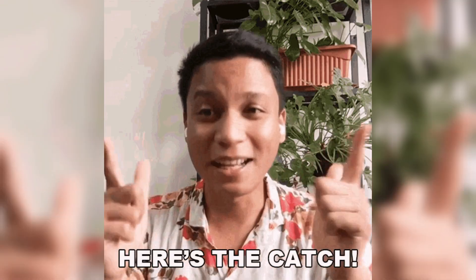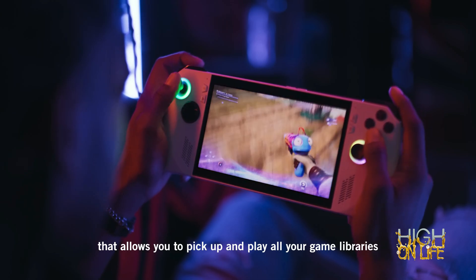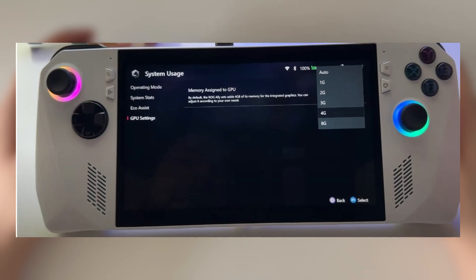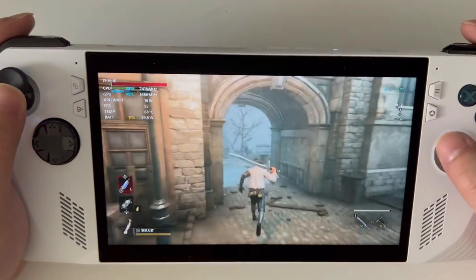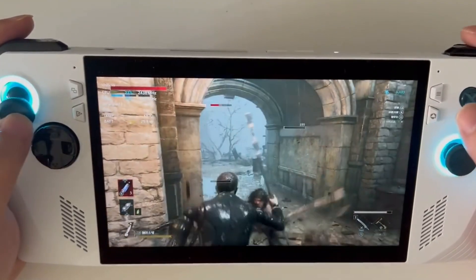But of course, there's a catch. Upping the VRAM means you're taking away from the regular RAM your ROG Ally uses for other tasks. It comes with 4GB of VRAM enabled by default, but you can crank it up to 8GB if you want. The key is to find a sweet spot where you get better performance without bogging down the overall system.